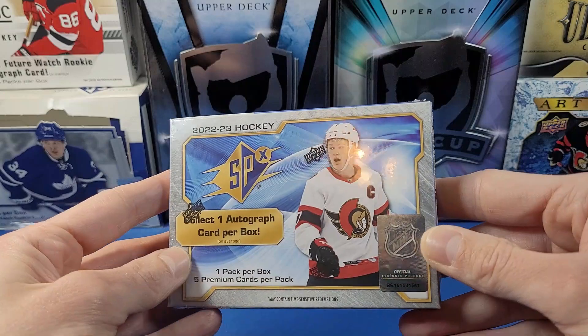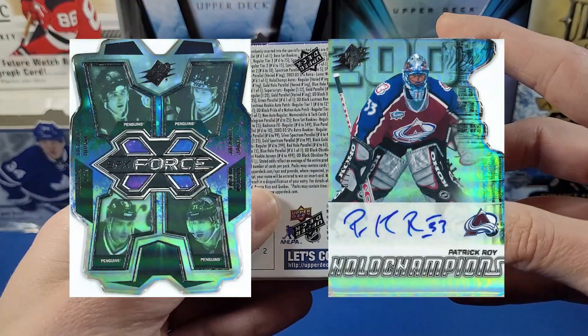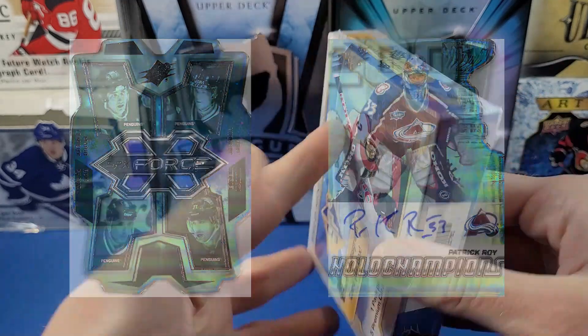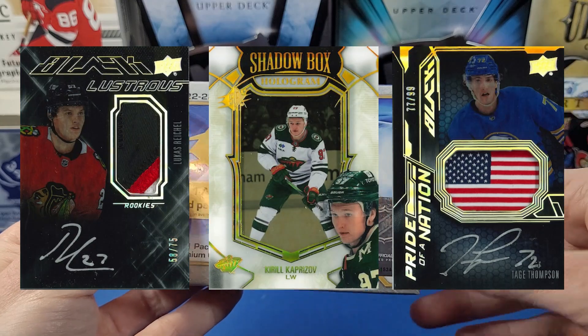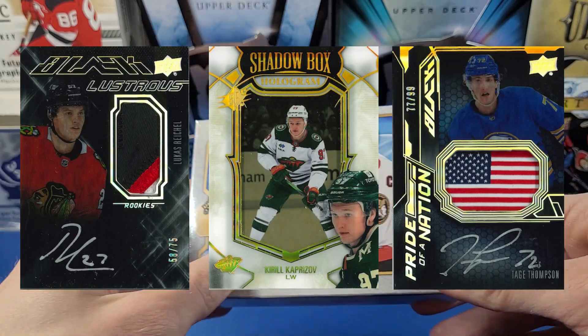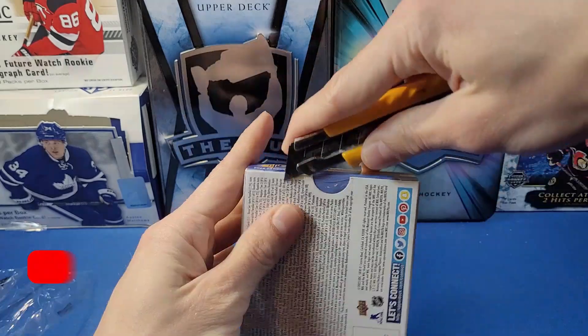You're getting one autograph per box, a couple mem cards, and rookie content is pretty high in here. You can also get some veteran content as well. The UD Black Obsidian cards — I think those are the nicest cards in SPX, that's my chase. There's also the shadow boxes, which is a pretty standard chase for SPX. Let's just rip right into this and see what we can pull!